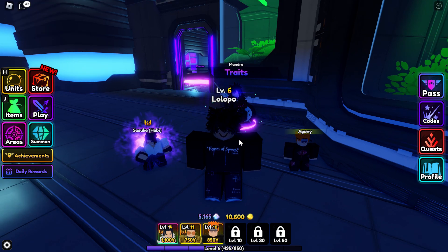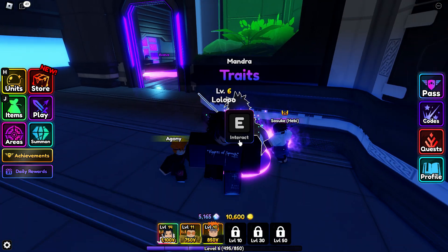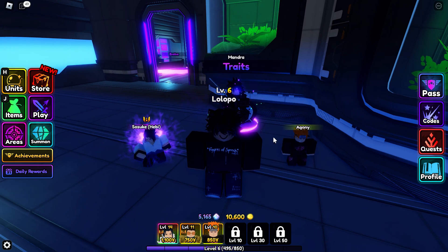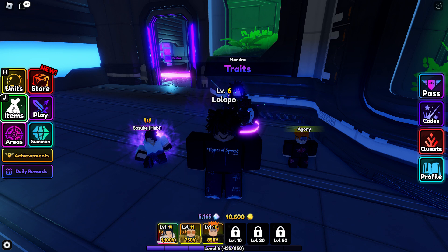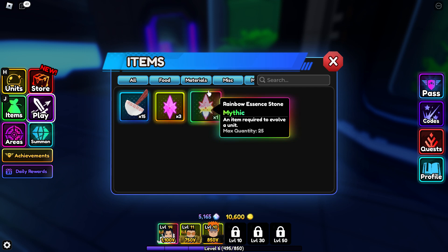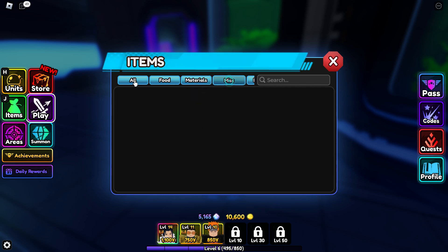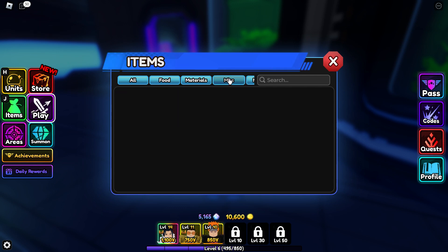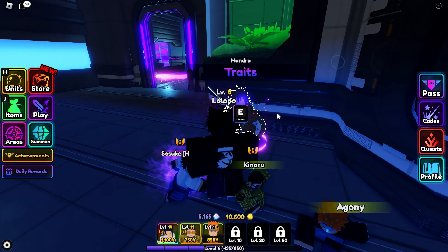Here I'm going to show you how we can use a trait and how we can give a trait to a unit, and how we can get a trait crystal. So if you go to the item menu here, you can see — if I go to 'All' — I don't have any trait crystal right now, but we can see where they are.